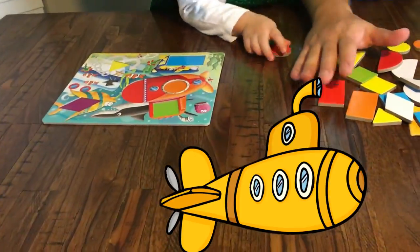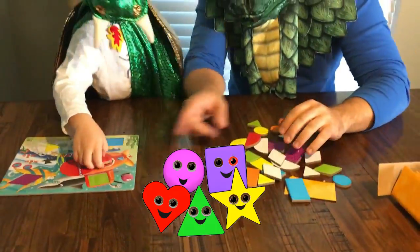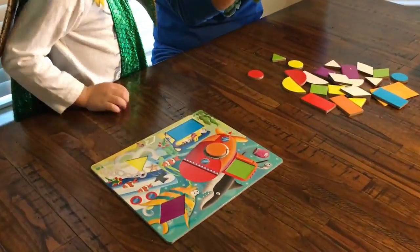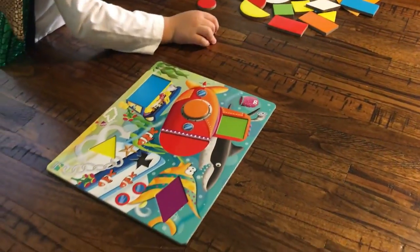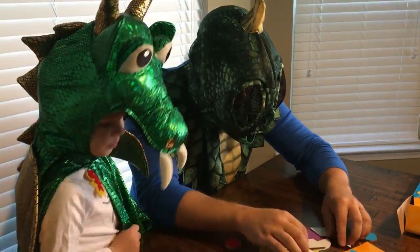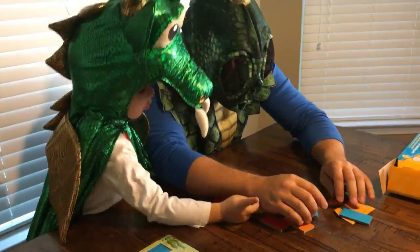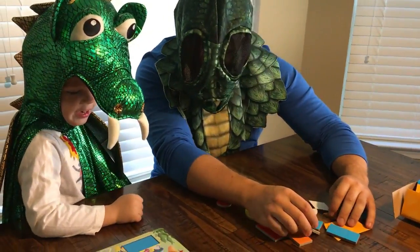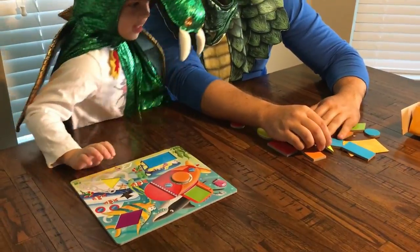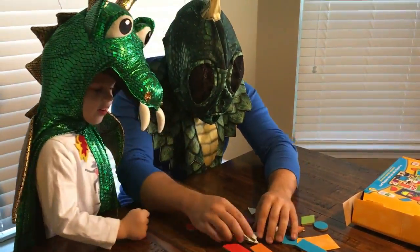I use oranges. We have to do shapes. What's that? This is red. We need an orange — you need an orange circle. Yay! Where's the triangle? My turn? Yes. What triangle do I need? What color? Green. Now where's this triangle? What color is that? Yellow. Yes.